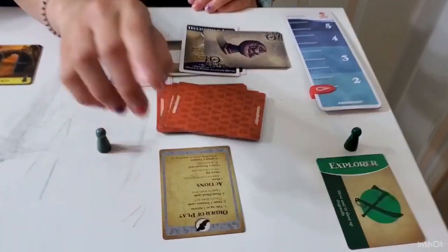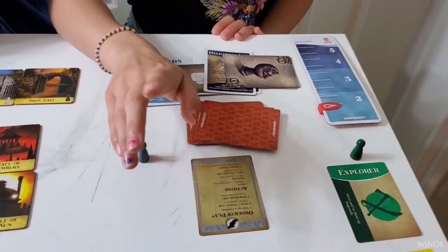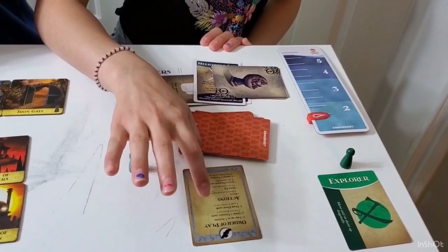So on your turn, you take your three actions — we'll come back to that later — and then you draw two treasure cards.